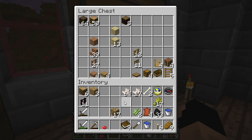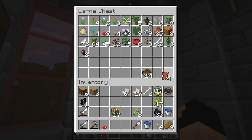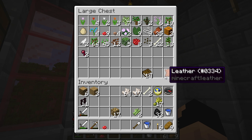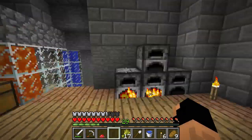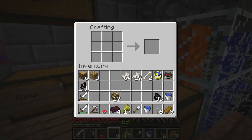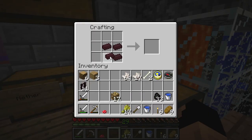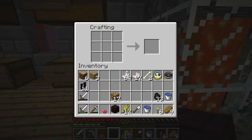We also have to breed the cows — I would like to do that this episode — and get more because we do need more leather. As you can see we're already running low. I kept some wheat in my inventory just in case. Let's check on those nether bricks. Oh awesome, they're done. With nether bricks, what you can do is arrange them in a two-by-two, and boom — now you have a nether brick block.